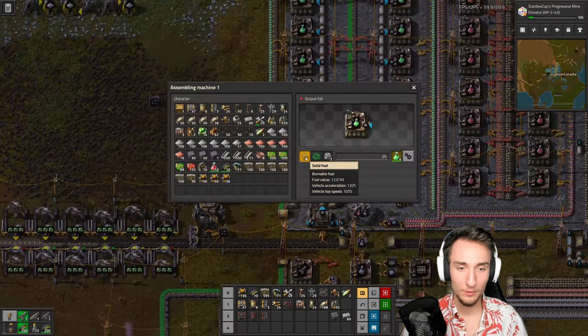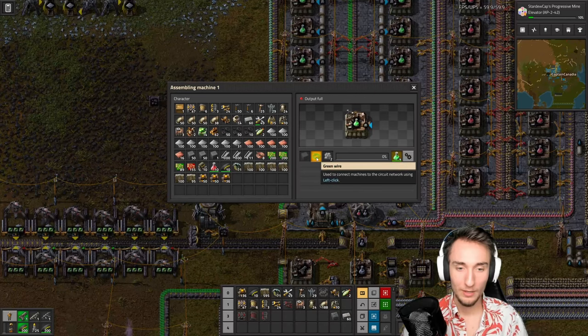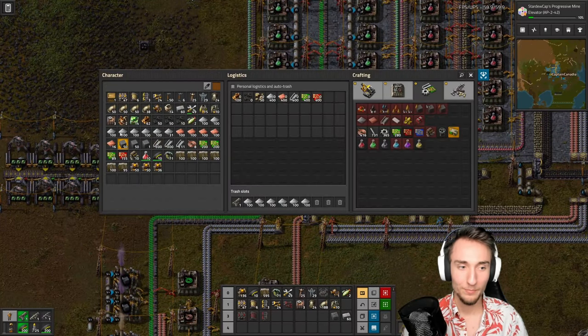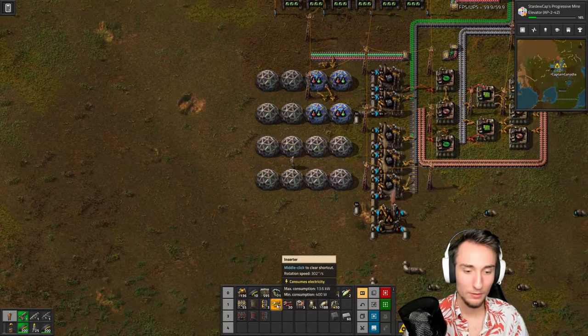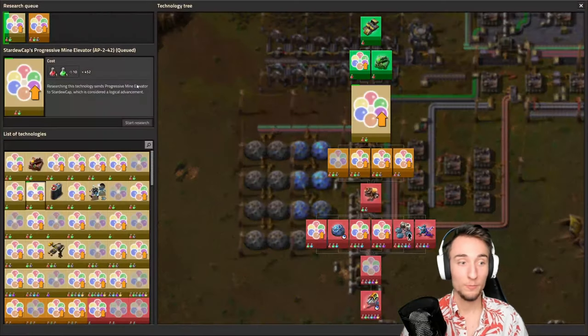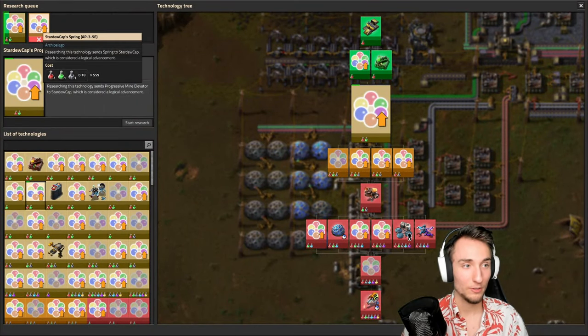I've already got the green wire turning them into the green science. I've got lots of science being made now — I need more labs. That's 16 labs; that should be more than enough. This should start to go pretty fast now — all of these researches.